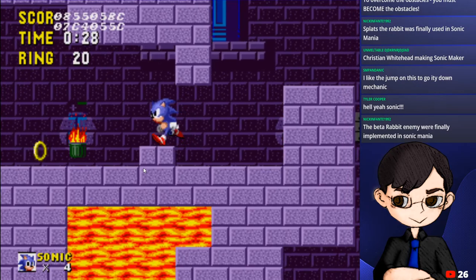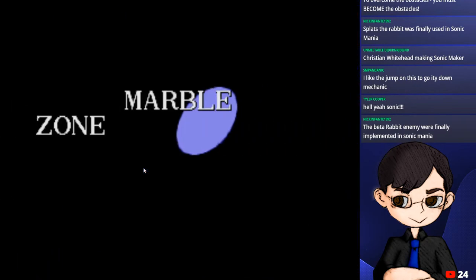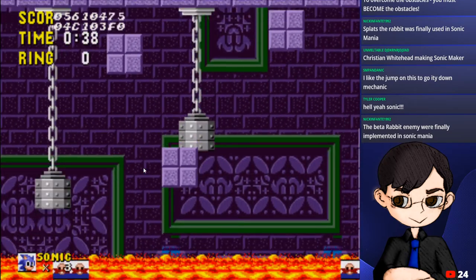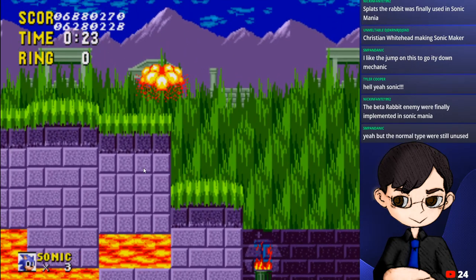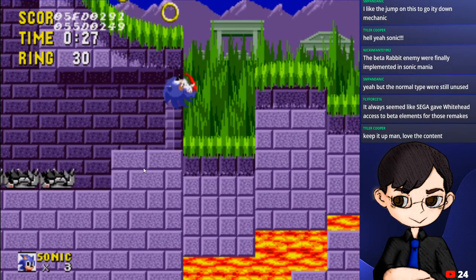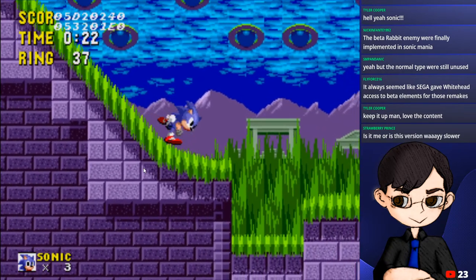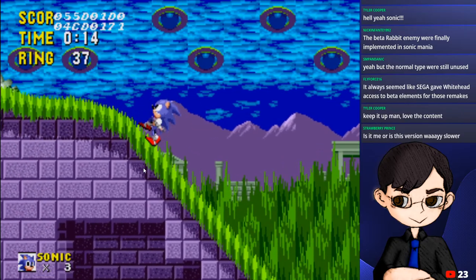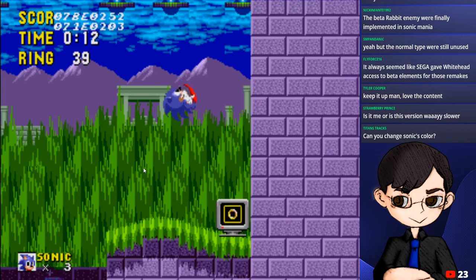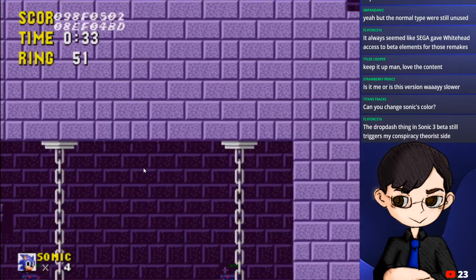Looking for some other major differences. I screwed that up - we're going to skip to where we were using debug mode. In debug mode you can be a block, which is even more hilarious than it should be. I noticed the climb-up here feels a lot harder than in the final game. This version isn't actually slower, but the camera is slower - it has a hard time keeping track of Sonic actually.